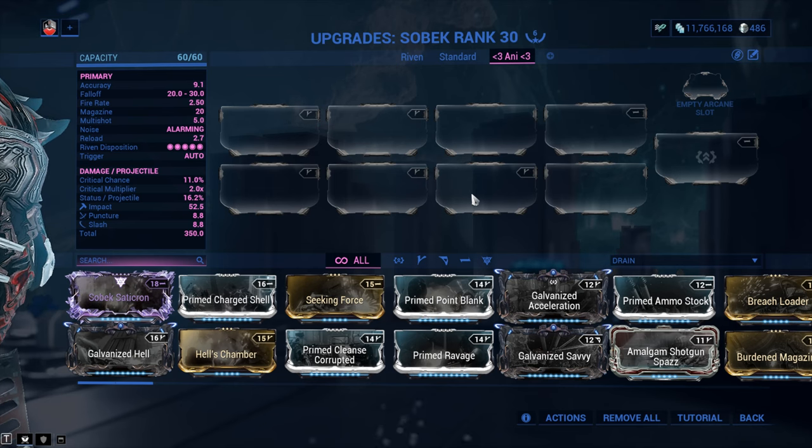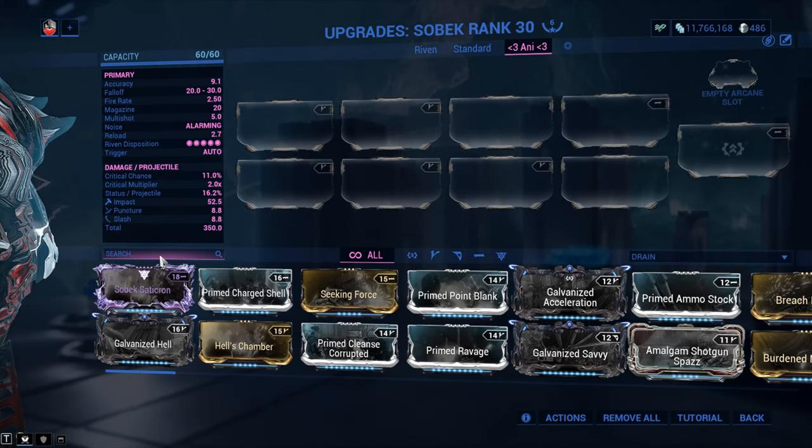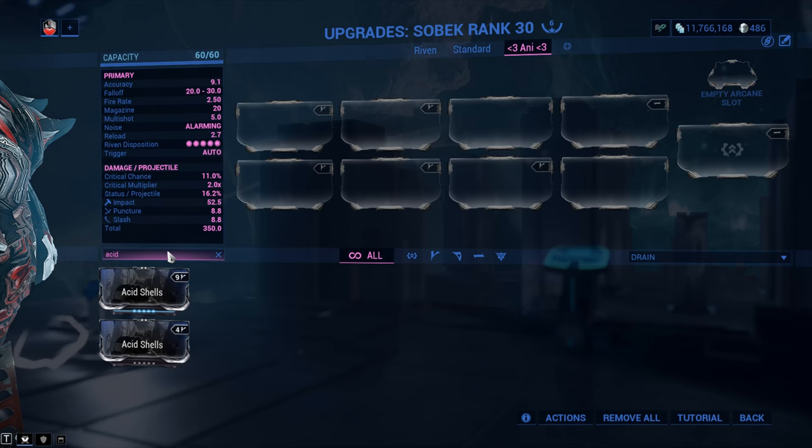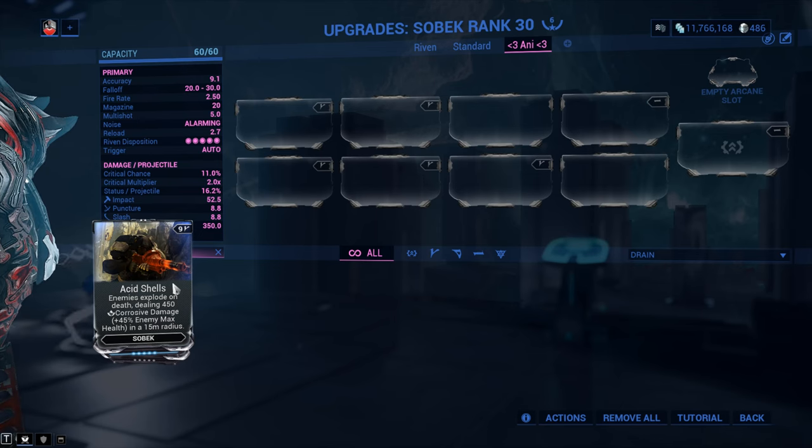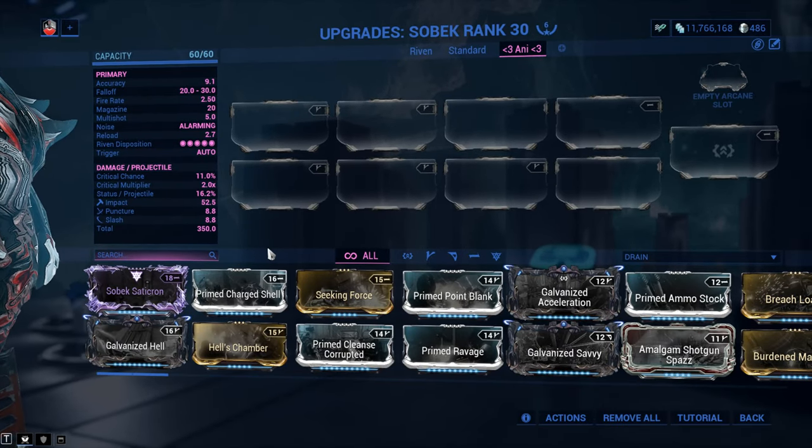Before I go any further, this weapon has a really cool augment by the name of Acid Shells. It's very easy to get. Acid Shells can be one of two things — it can be entirely worthless, or it can be the best thing since ketchup. I'm going to have to tackle Acid Shells separately. Until then, let's have a look at a standard build.